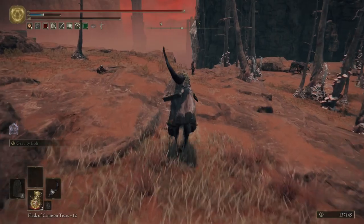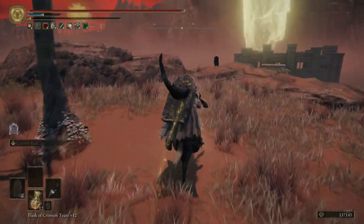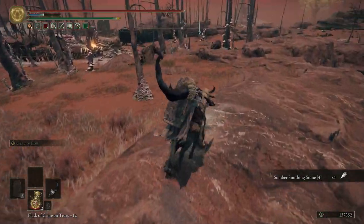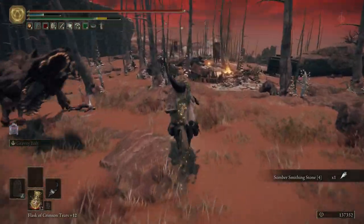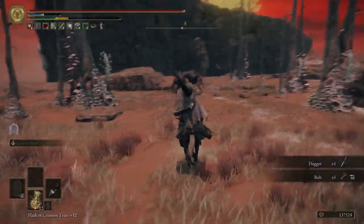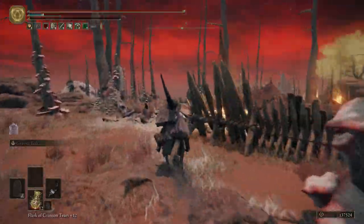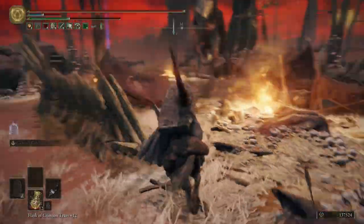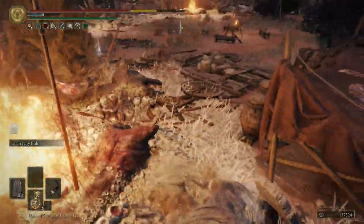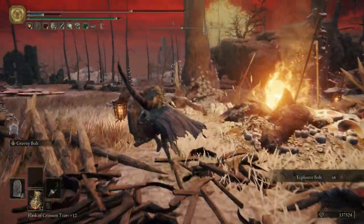There's also an upgrade material up here, so let me grab that. I'll cut through these guys and look for some small items since I haven't fully explored this area yet. There's something right there — a bird set me on fire, but I got the item. Let me get back on the horse.